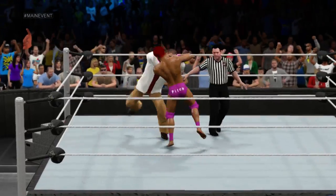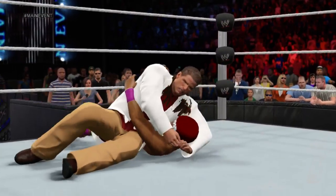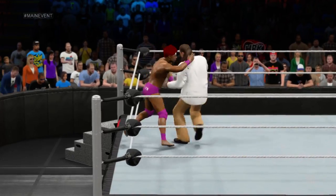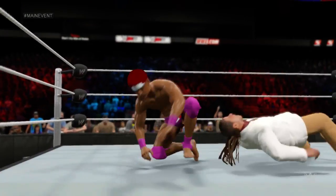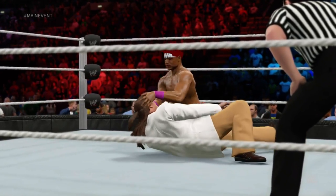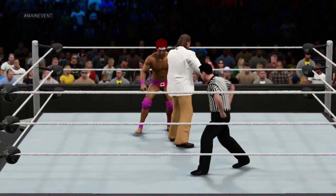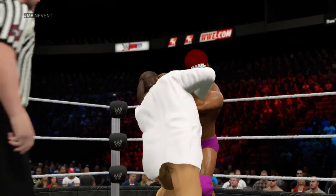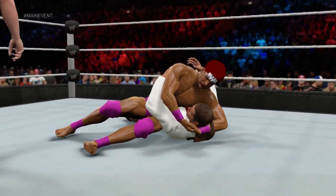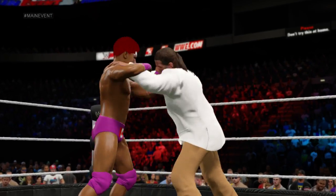There's the bell and you can feel that electricity. This is what WWE is all about. What a hurricane running — he's putting those educated feet to good use. Look at Dwarven going straight to the headbutts, into the tie-up. Who's gonna get the upper hand? Into the collar and elbow tie-up. Only one can come out ahead.